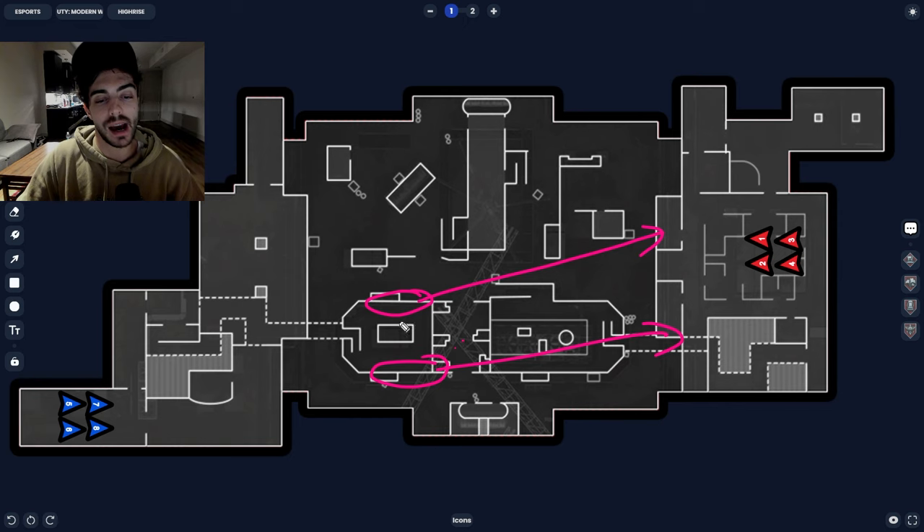If you get two or three downs you can just instantly hop on one of these railings and start spawn killing them, and there's nothing they can do about it. It's really different from back in the day — technically the only areas you could get a height advantage from were top heli over here or top propane on that side.